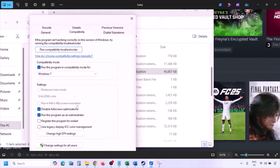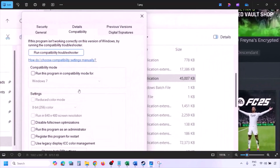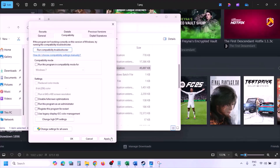If you have put a check on all these boxes and it is still not working, in that case you can uncheck all these boxes. So uncheck all the boxes, make sure that you hit Apply, then click OK and then follow the next step.